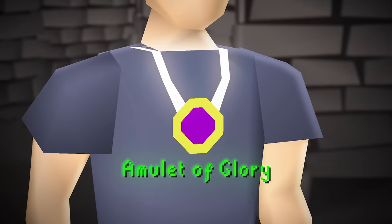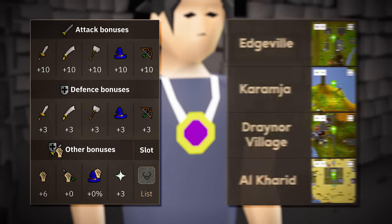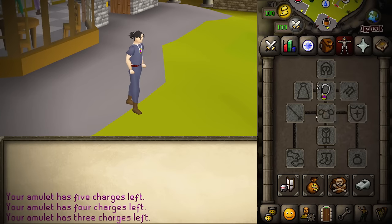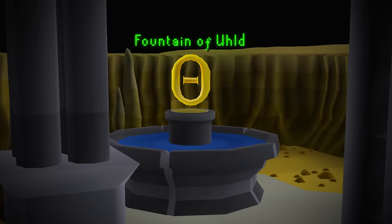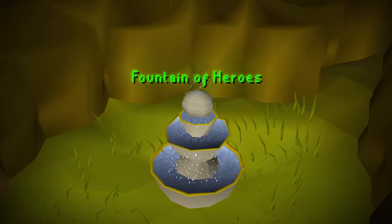Let's introduce today's challenge. This is the Amulet of Glory, an extremely well-known item for its good stats and extremely useful teleports, all for a cost of only 11.8 thousand GP. But this version only has a limited amount of charges until you need to recharge it again, either at the Fountain of Old in the Myths Guild, or the Fountain of Heroes in the Heroes Guild, granting it four charges again.